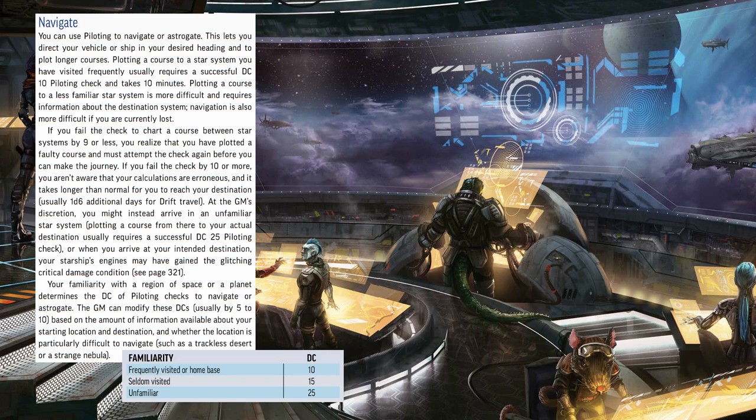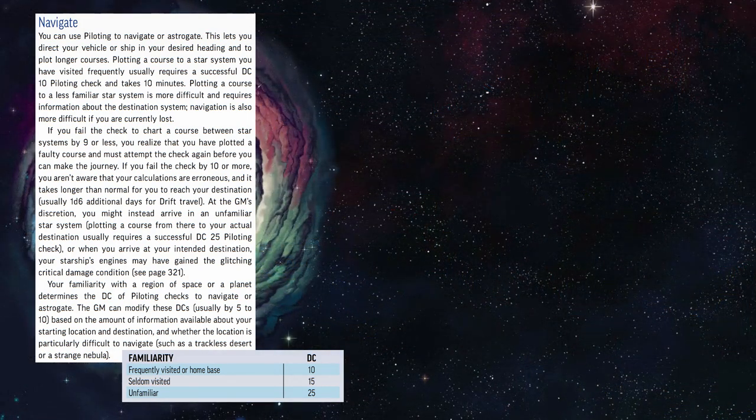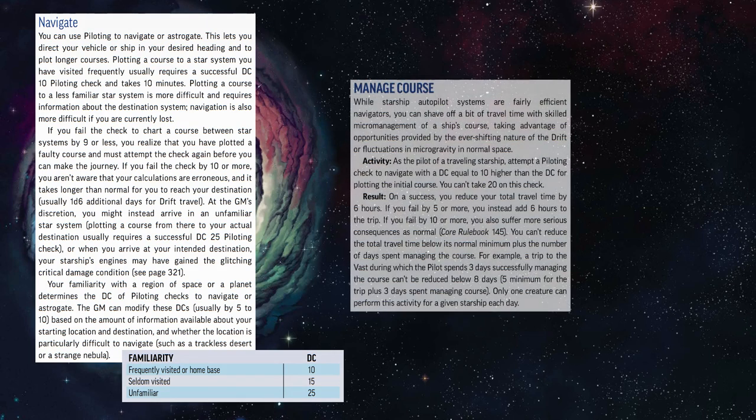But if you fail by ten or more, your mistake goes unnoticed. For drift travel, this usually means the trip takes longer, adding 1d6 days. Sometimes, however, a failure results in damaged engines, or getting lost entirely, landing in a random system. The usefulness of the piloting skill doesn't end at charting the path — you can spend your travel time watching for and exploiting shortcuts. Manage Course is a downtime activity from the Character Operations Manual. You attempt a piloting check with a DC equal to the original Navigate DC plus 10. On a success, you reduce your travel time by 6 hours. Failing by 5 or more adds 6 hours, and failing by 10 or more also triggers one of the fail states of initial navigation.